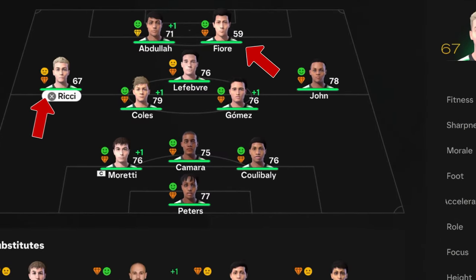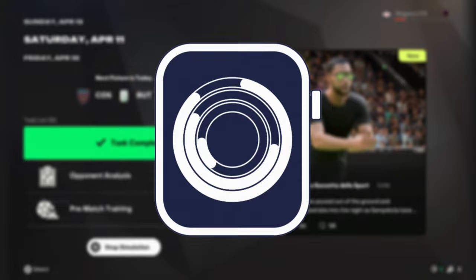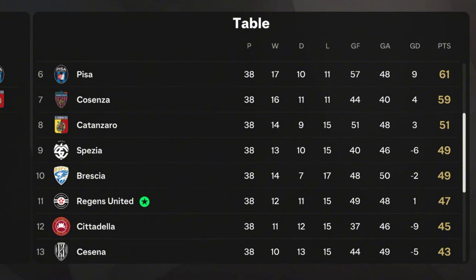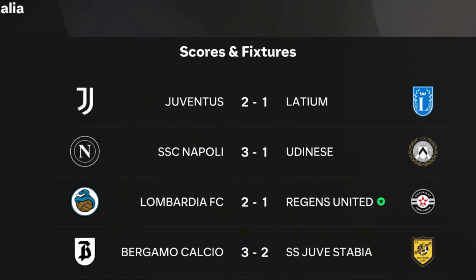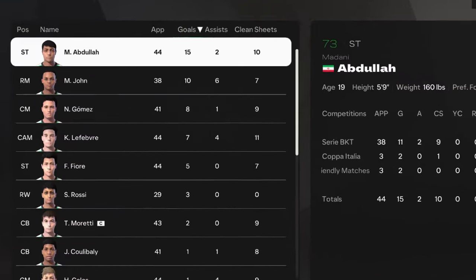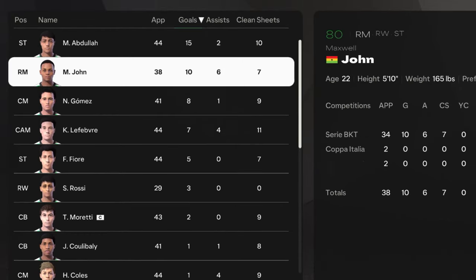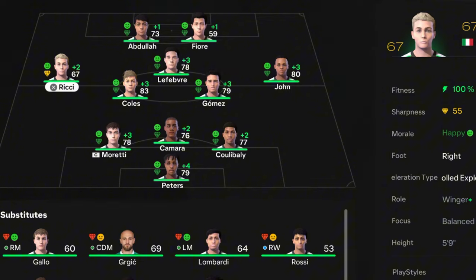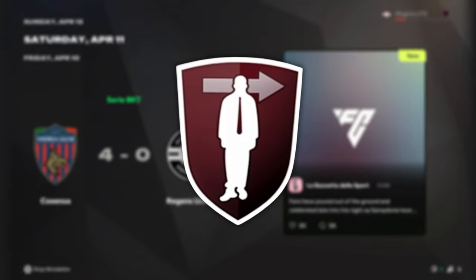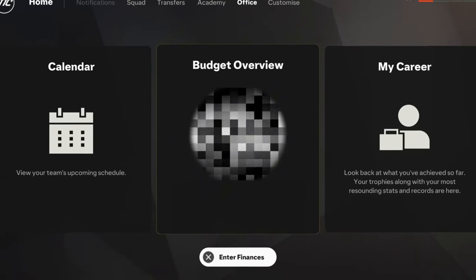Except for Fiore and Ritchie, all other players are regions signed during these three seasons. We hoped that would be enough for a long-awaited promotion to Serie A, but we did not get promoted — finishing only 11th in the league. In the Coppa Italia we made the round of 16 but Inter beat us. Madani Abdullah had 15 goals and 2 assists, Maxwell John contributed 10 goals and 6 assists. We need to update the left mid and striker positions next season.